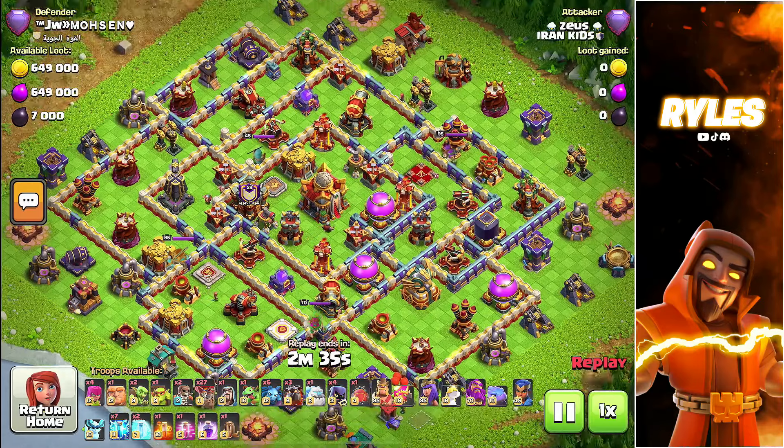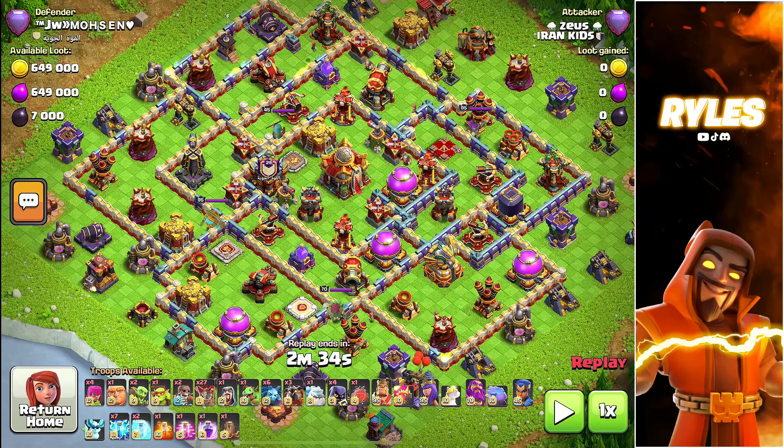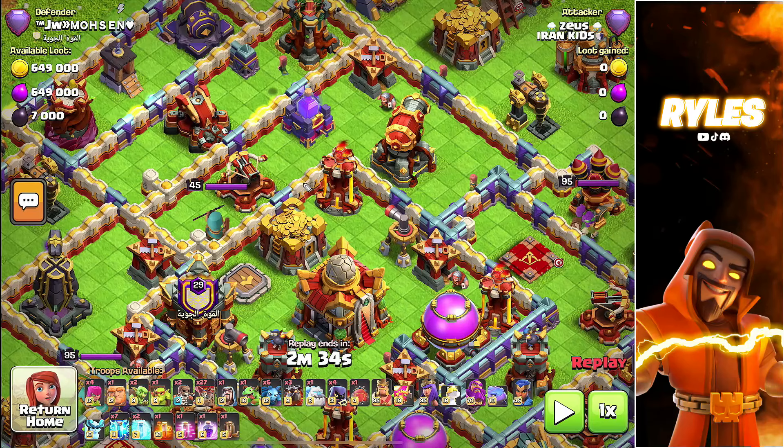This base has two main compartments: the rage tower on top and the rage tower on the bottom side. In both you get good value. What I noticed first is that you get slightly better value on the top — the expo, ricochet cannon, multi-inferno tower, and rage tower are all zappable together. I get a lot of questions about how to actually zap, because some zaps can be pretty challenging.